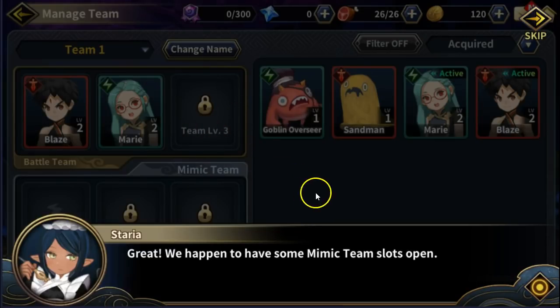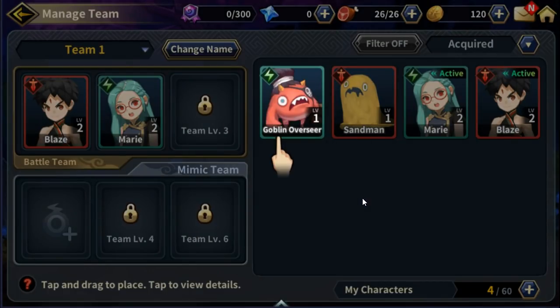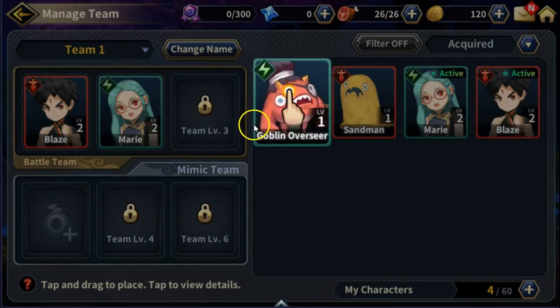Let's manage our team — phantom slots, some mimic team slots, and a new character option.